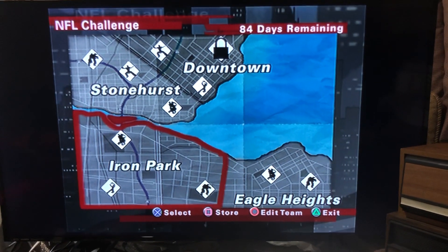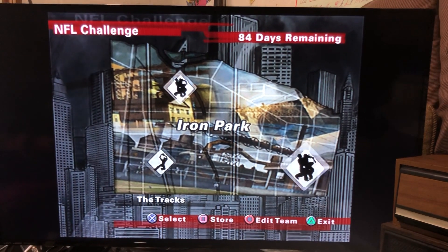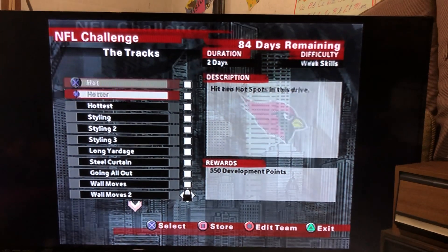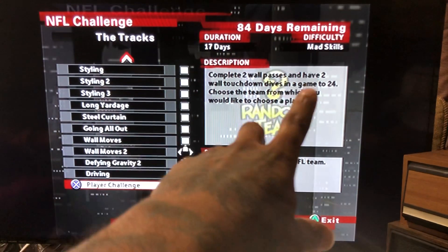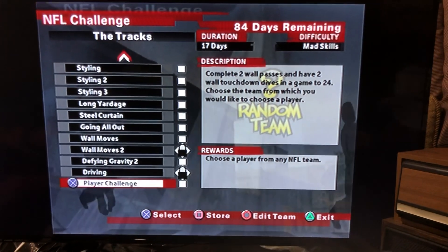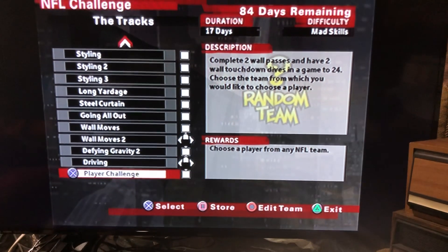Once you do all that, go to Iron Park. You got your two characters — go to Iron Park and then go to The Tracks. Once you get to The Tracks, go all the way down to Player Challenge. It's gonna say complete two wall passes and have two wall touchdown dives in the game to 24. Once you complete that, you can choose a player from the NFL of your choice — any player you want.